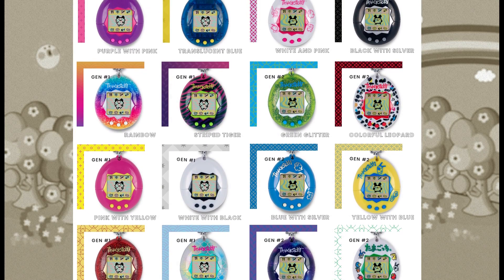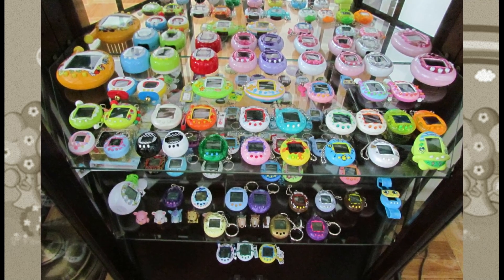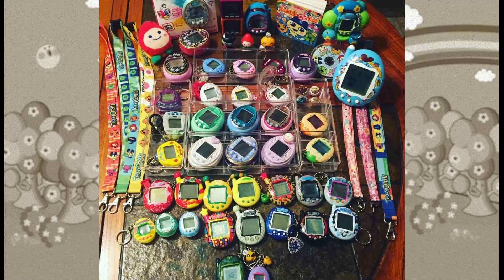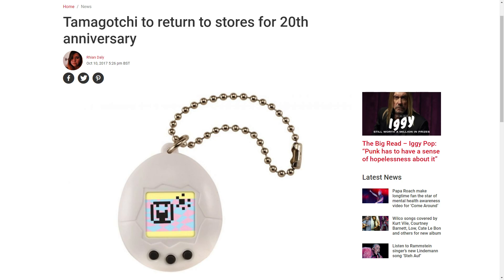Shortly after the first Tamagotchis, Bandai released a second version, and these two versions are commonly referred to as P1 and P2, or Generation 1 and Generation 2. Over the last 15-plus years, over 40 different models have been produced, each with unique features and some with color screens. Most recently in 2017, a remake of the original P1 and P2 Tamagotchi was released by Bandai, which was a smaller version of the original design.